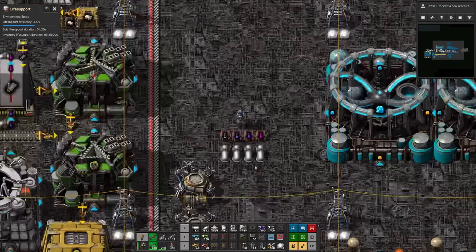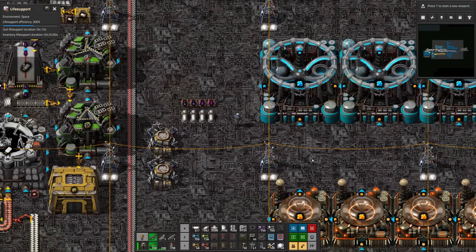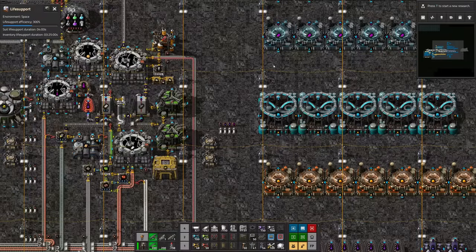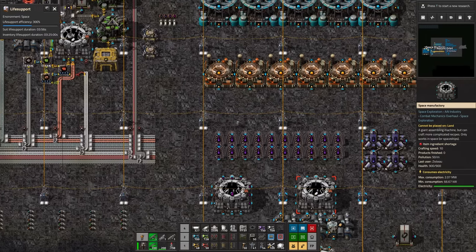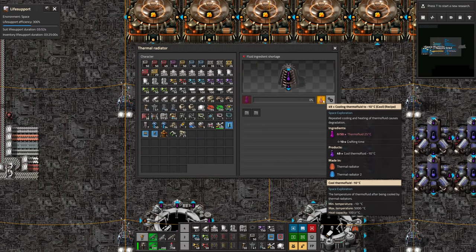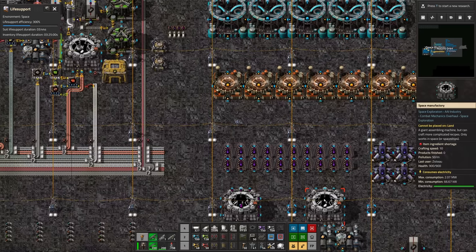Now that we have all the different recipes laid out more or less in the order they need to go — ending up with the final energy science result up top — we need to start connecting them together. Since we have so many fluids bouncing around with very specific input-output locations, let's take care of those first. We have four different temperatures of thermo fluid — we'll just run them up the side along with the cotton candies. The overall throughput is not that high, so we'll run some pipes up the side and stretch them across to the individual machines. We need to control the recycling of the different thermo fluids in a pretty specific way — if they can't get rid of their output, the input will stop and the whole thing will jam up.